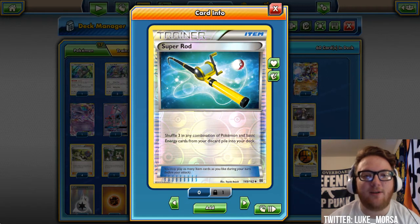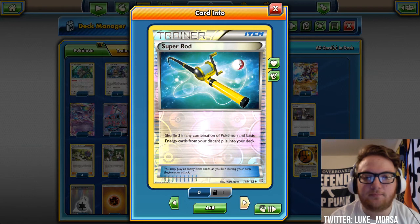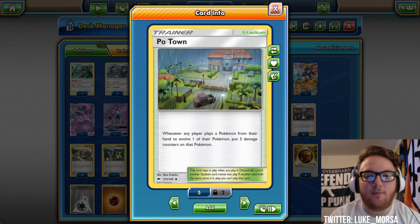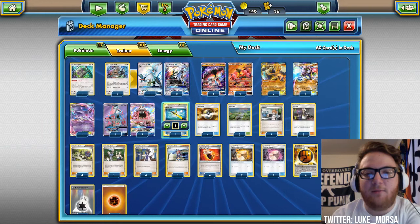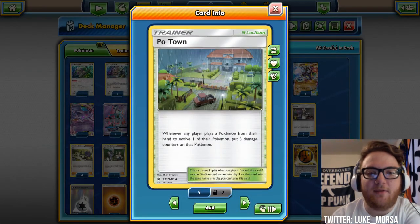Maybe Espeon got knocked out and we want to use it again. We have four Ultra Ball, pretty standard. We're playing three Potown — this is really good against evolution decks. You put three damage counters on a Pokemon every time it evolves. It also hits your Silvalli, but we'll usually evolve Silvalli and then put Potown down.